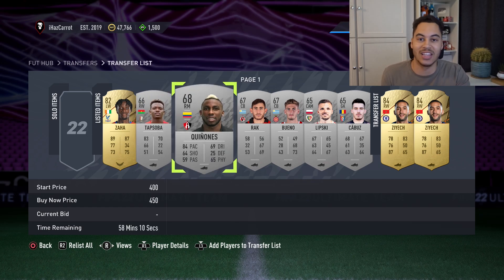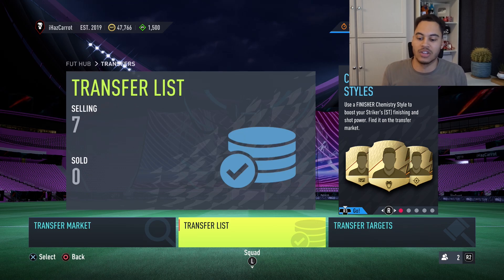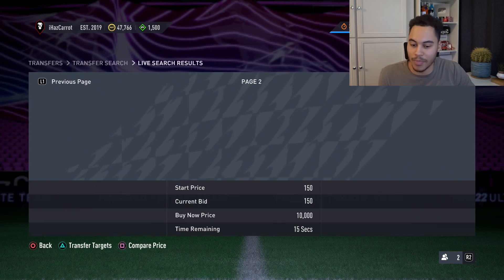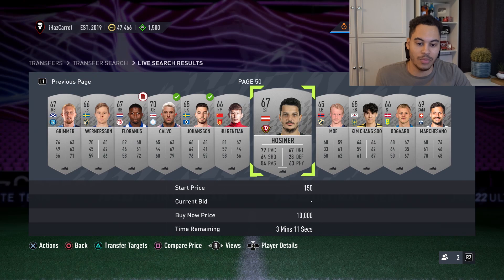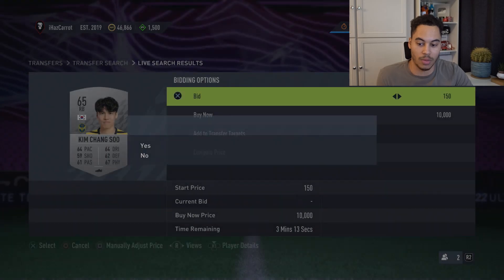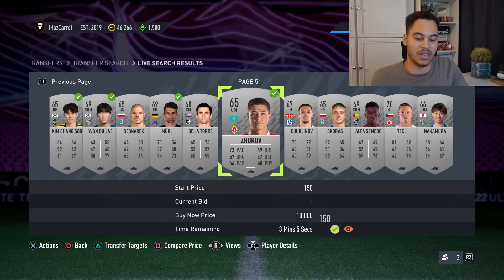You can improve the method by working out which players sell for more and bidding higher on those. For example, one card I'm selling for 450 — imagine if I spot that card every time, I could bid 200 on it knowing it's worth more. This time I've gone all the way to page 50 to avoid people outbidding me. Once you're there you can go through and bid on every card almost uncontested and pick up better deals.